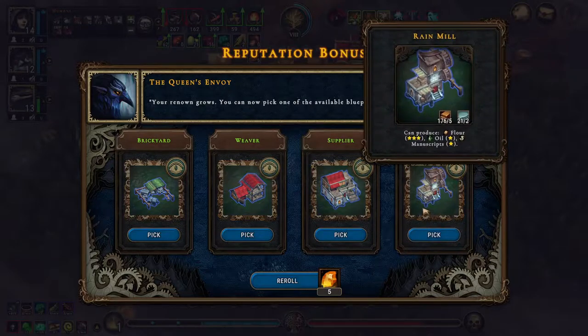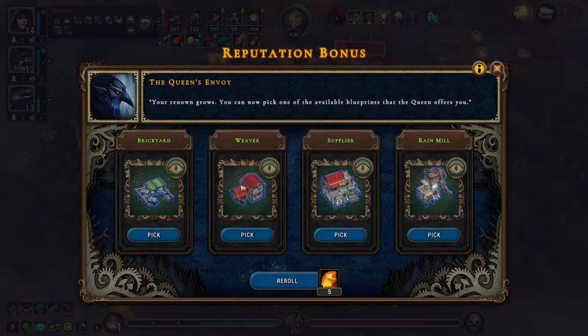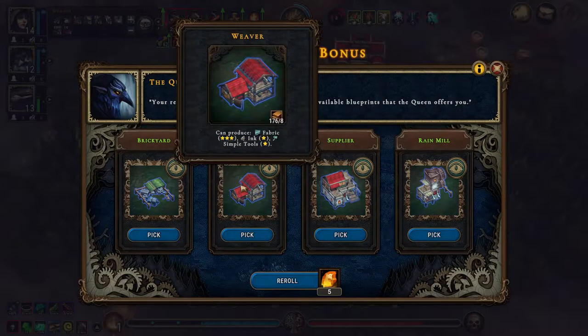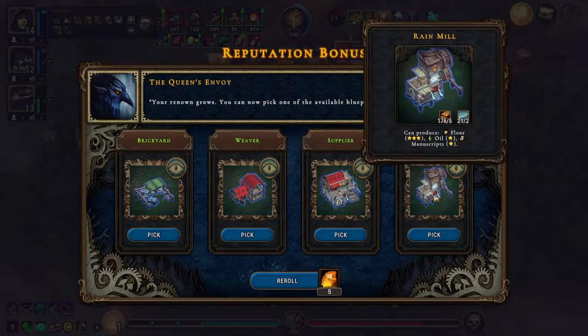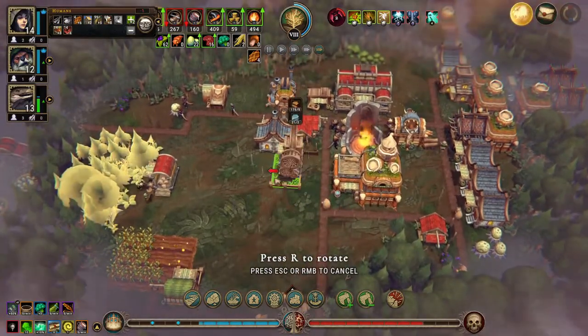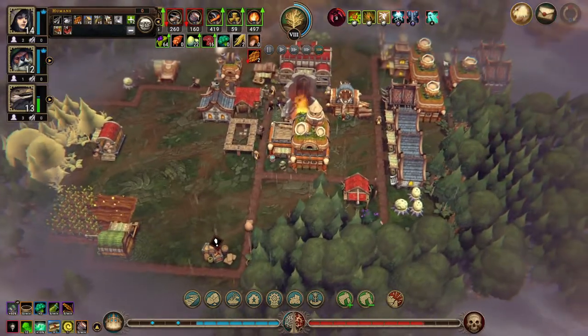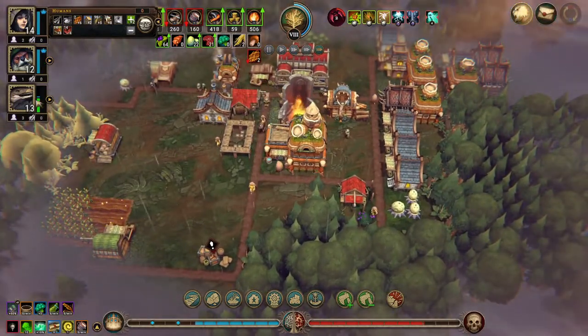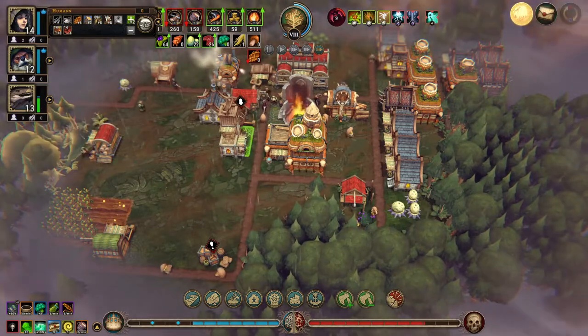The rain mill — I don't think fire beaver — brickyard — just the rain mill or the better flower production. The beavers — actually the lizards are almost happy as well.